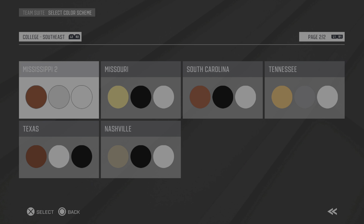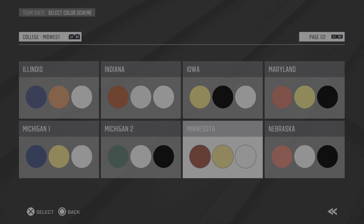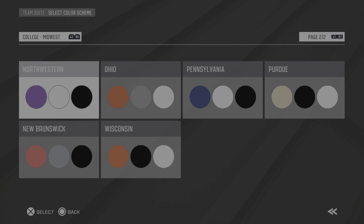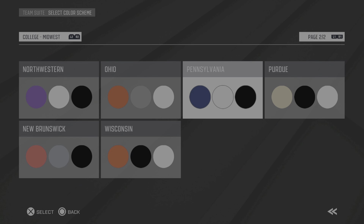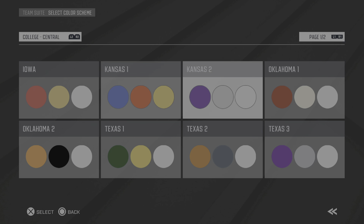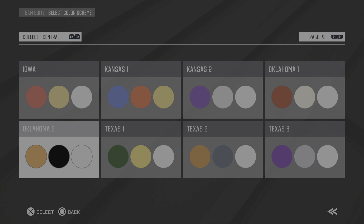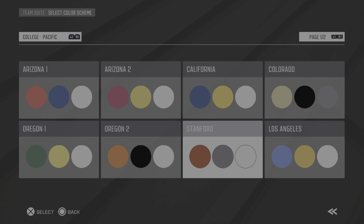Missouri, Mississippi, South Carolina, Tennessee — you see how they've got this. Now I can go to another division. This right here is the Big Ten — they call it 'Midwest' because it represents that area. I've already created the Buckeyes but didn't use this. This would be Ohio State Buckeyes, Wisconsin Badgers, Penn State Nittany Lions, Purdue Boilermakers — you get the point. They have all these different divisions.